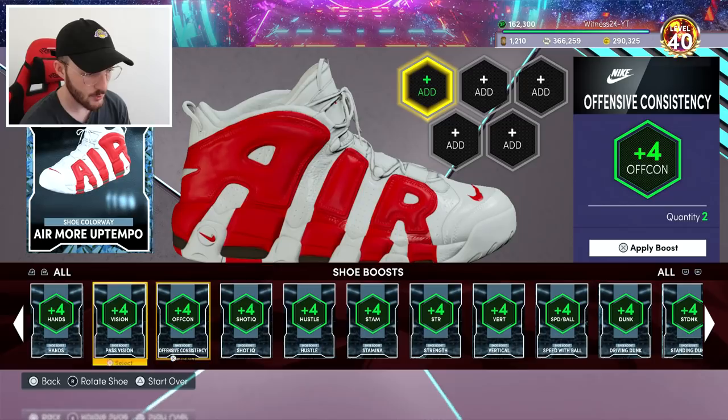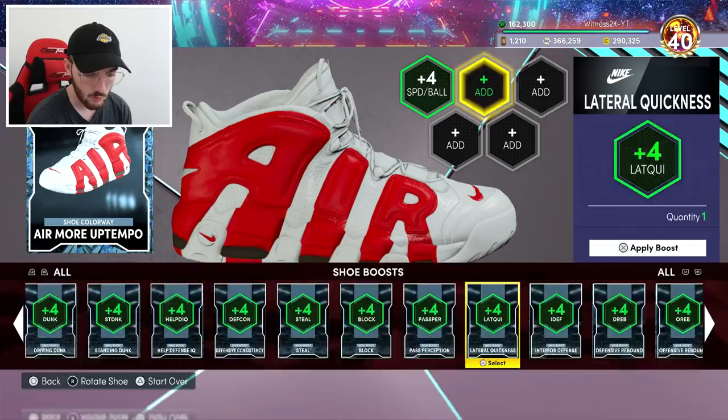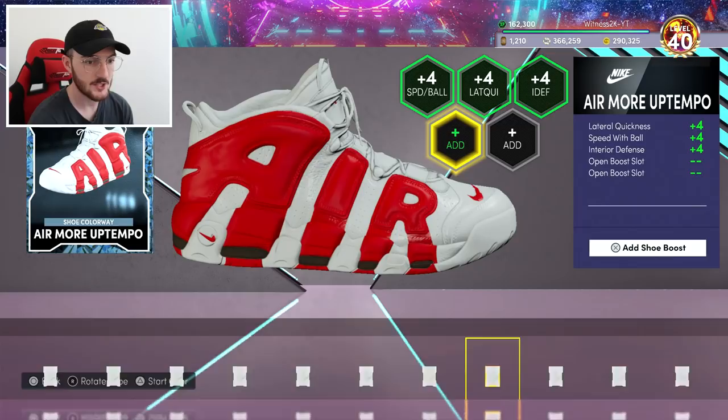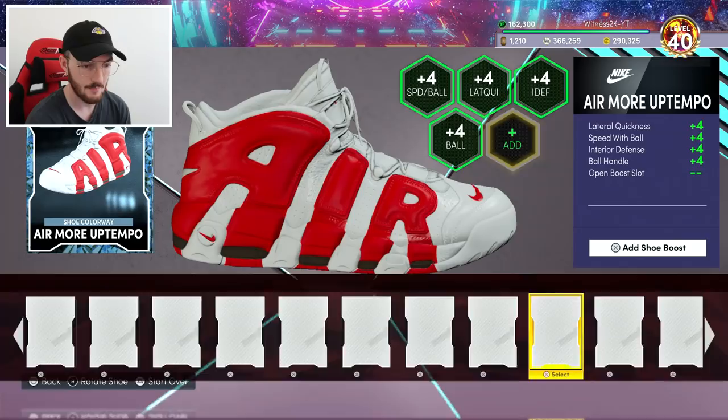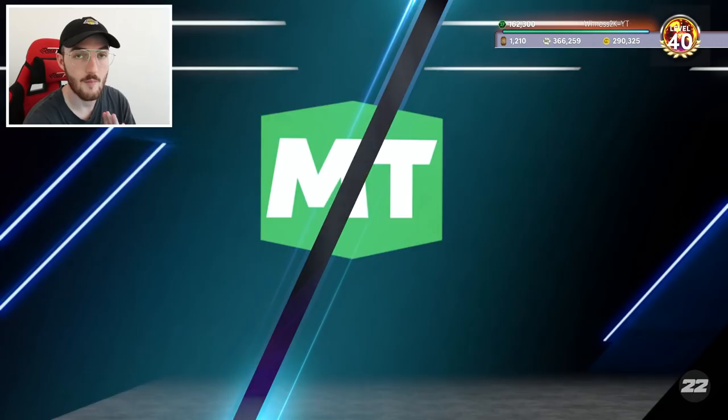I've got a pair of Nikes right here. I'm going to go with Speed with Ball as the boost - he definitely could use that. Lateral Quickness as well. I also have Interior Defense - his perimeter defense is already really good, but he's gonna be playing point guard and upping that defense is just gonna be great. Ball Handle is gonna get a boost as well.